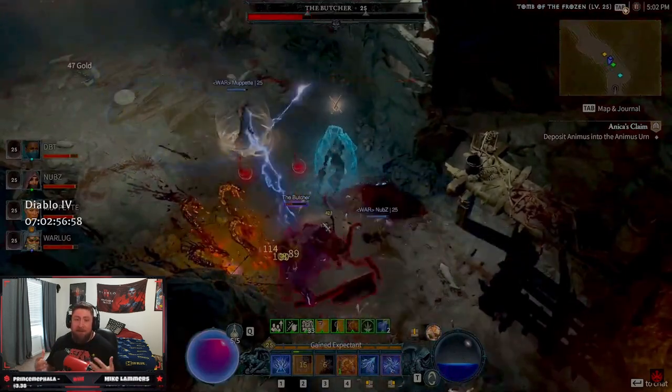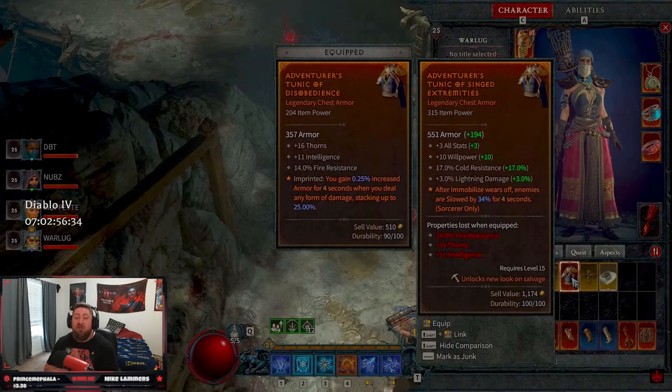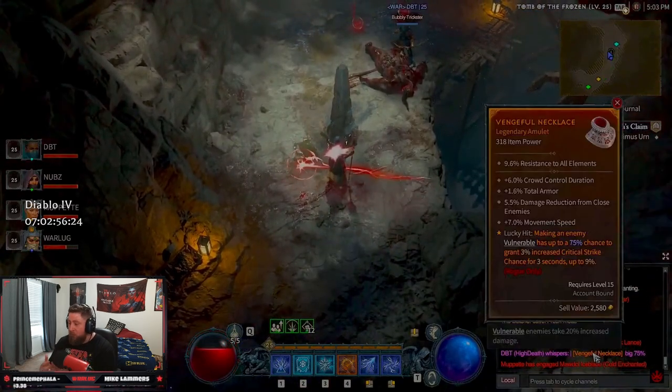First and foremost, to be able to use the glyphs we're going to talk about, you have to unlock the Paragon Board. The Paragon Board unlocks after reaching level 50 on your character. From then on, you can earn one Paragon point every 25% of a level, so that means every level is going to give you four Paragon points. You'll have a total of 222 points after it's all said and done for a level 100 character.